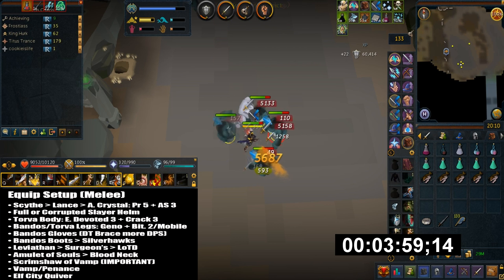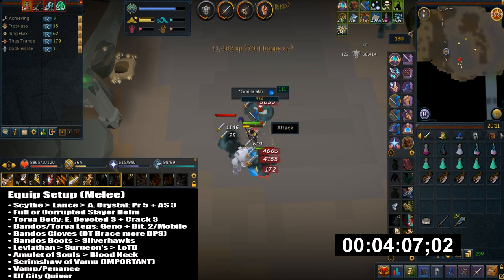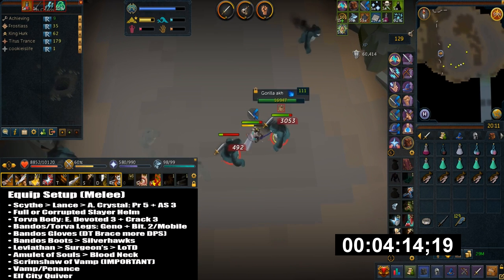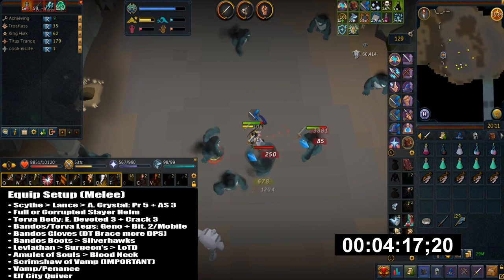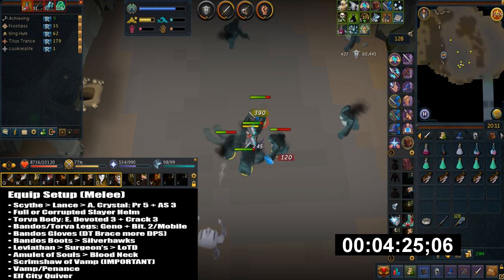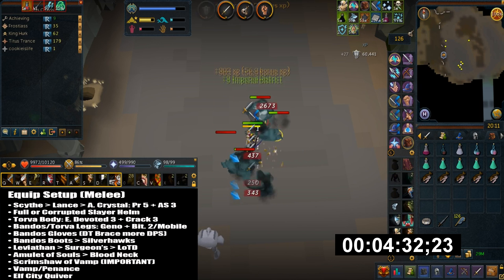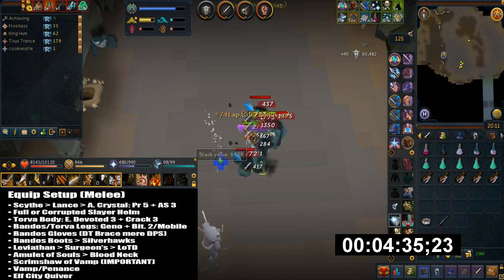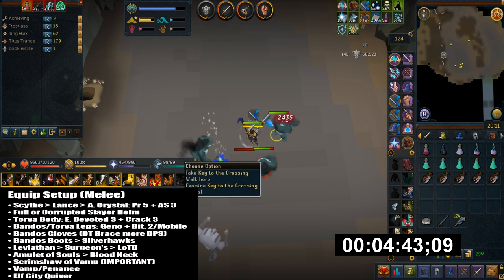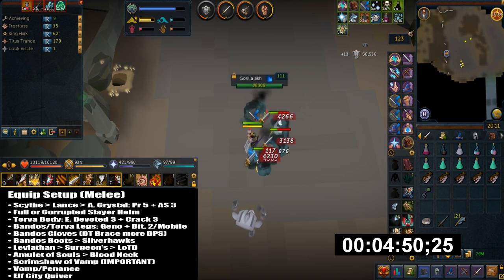The weapon perks I have are Precise 5 and Aftershock 3. For the head slot I have the full slayer helmet, although the corrupted slayer helmet is nicer. The body is torva platebody with perks Enhanced Devoted 3 and Crackling 3 — Enhanced Devoted is really helpful given the rapid attacks. For legs I have bandos platelegs, or torva if you're struggling defensively. The perks used are Genocidal and Biting 2 plus Mobile.